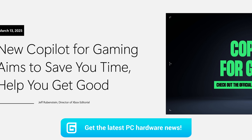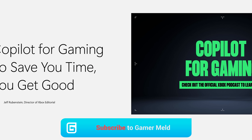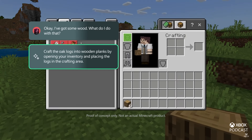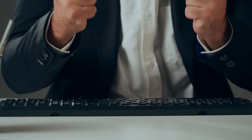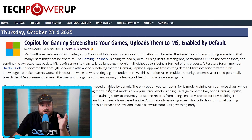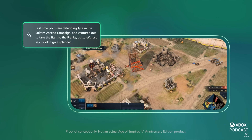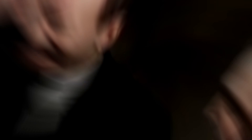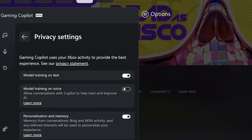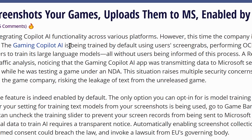A little while back, Microsoft announced Copilot for gaming — more AI that no one asked for, and it looks to get even worse. Microsoft just made a statement on this, but it isn't much better, and there's actually something even worse than the initial reporting. The new feature has launched in beta on the Game Bar in Windows.